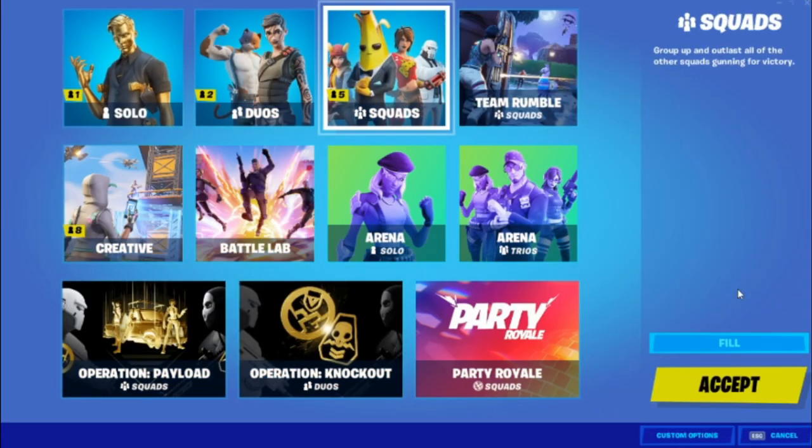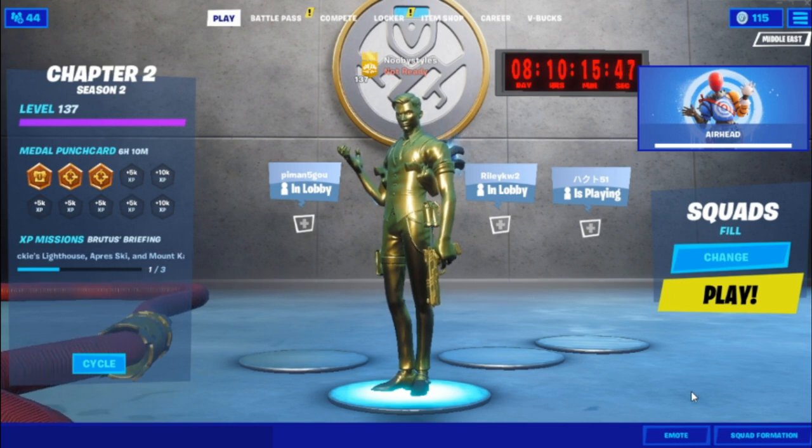Change your gameplay to squads and go into a squads game. Play normally and complete two challenges you like — it could be Midas challenges or daily assignments. Get killed by a real player, not bots or AIs. Bots help out newer players, and AIs are like Midas, Brutus, henchmen, Tina in the Rig, Brutus in the Grotto. Don't get killed by those — get killed by a real player or just win the game.